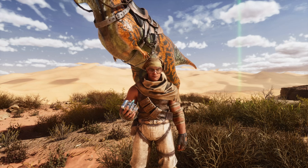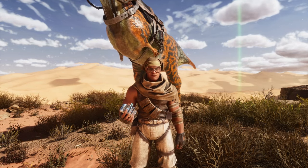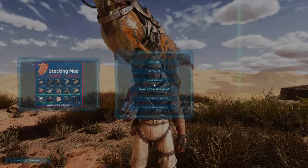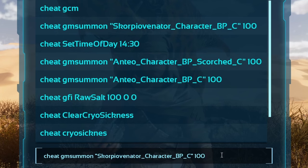I went to the Scorched Earth map because my The Center map crashed. If you want the cheat code to spawn this creature, it's shown on screen here — you can spawn it and test it out if you like.